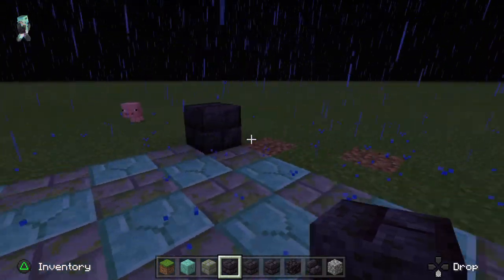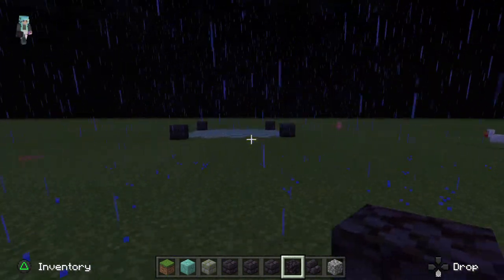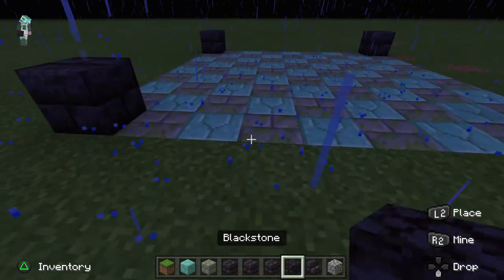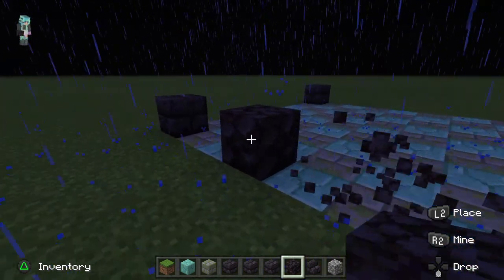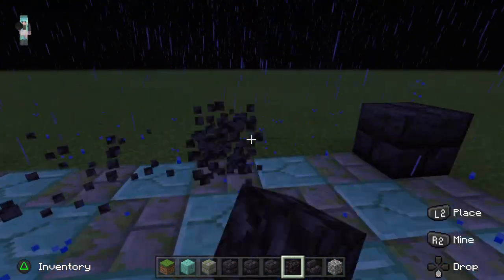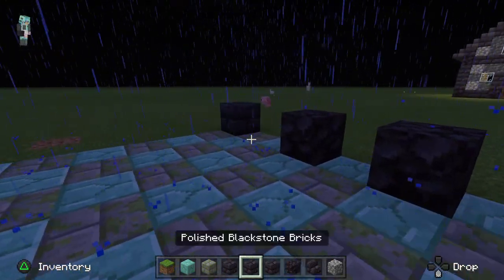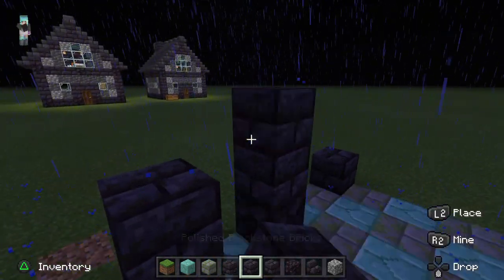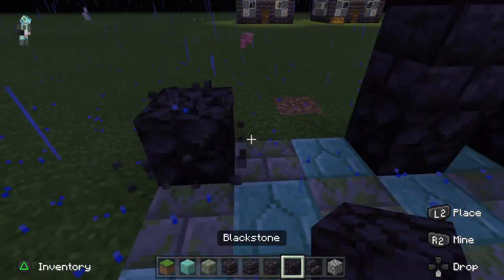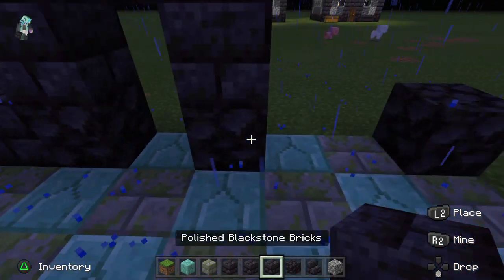So depending on where you want your door is where you'll accent these black stones. Say you want your door here, or over here, or over here — you put them accordingly. We're going to put these over here to accentuate our door. And actually these are the corners, which makes more sense.